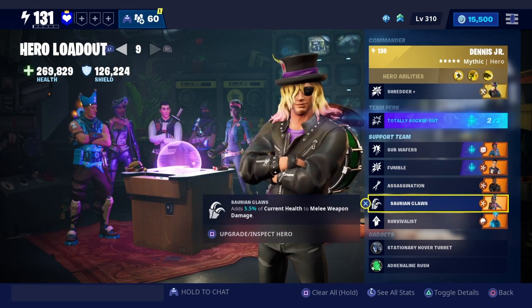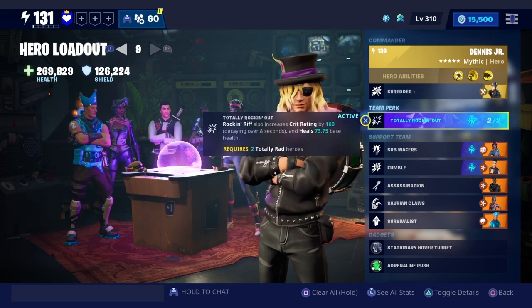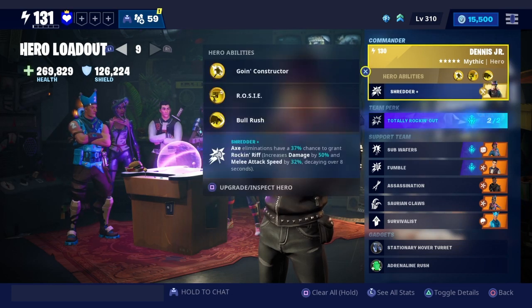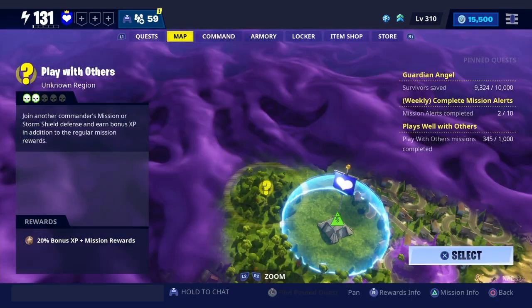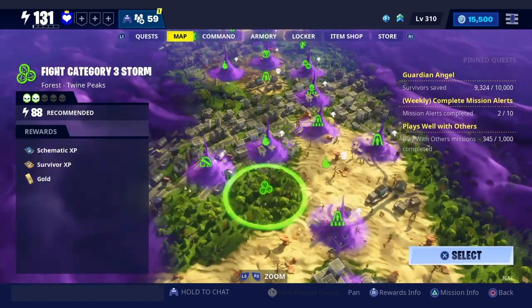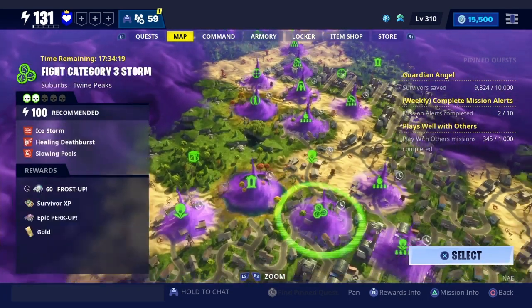Other perks include Assassinations, Saurian Claws, and Survivalist. Rockin' Riff also increases crit rating — this could be a very, very strong team perk. We're going to go to power level 100 and I'll see you guys there.